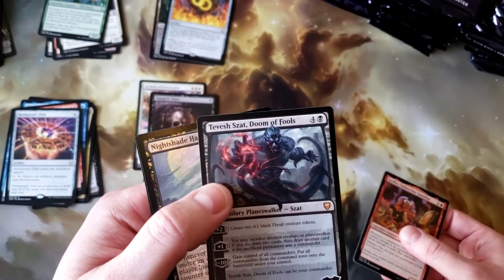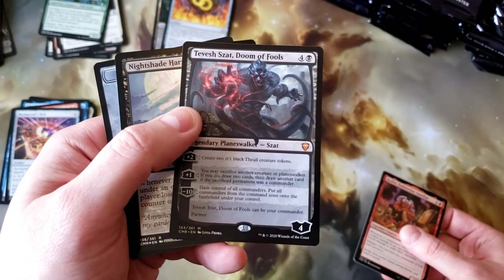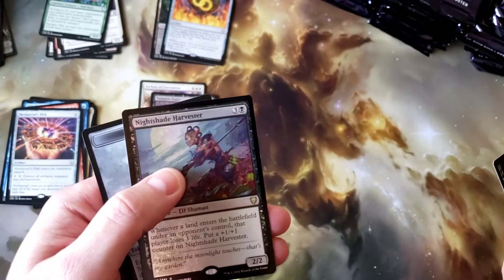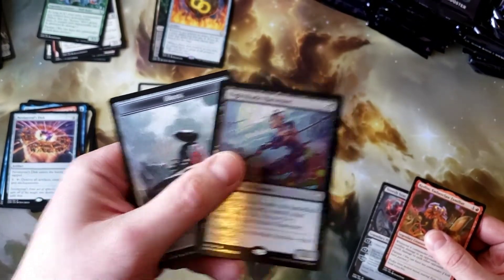Teferi — oh sweet, it's a Planeswalker! One of the two in the set. And Nightshade Harvester for the foil rare. Not what you want to see out of the foil rare spot.